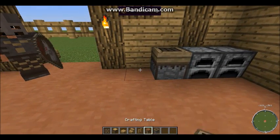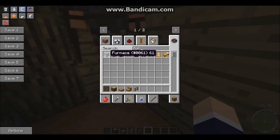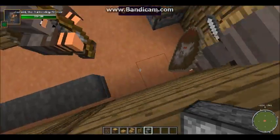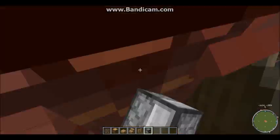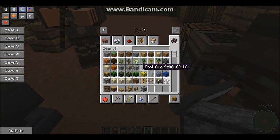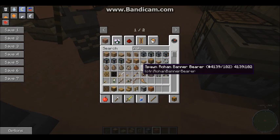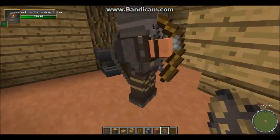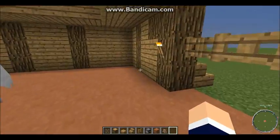Moving the crafting tables over here, next to the furnaces, and moving the furnaces as well. [NPC in the way] Get out of the way — why do you want to be in that corner so much? I know what I'll do — throw here, throw here. Put this guy over here, and get out of the corner. We'll put this here, next to the anvils and that stuff. And there we go.